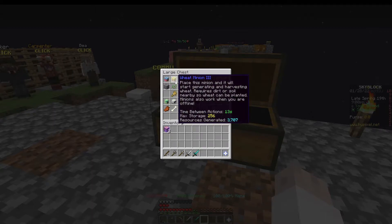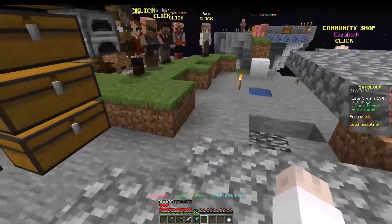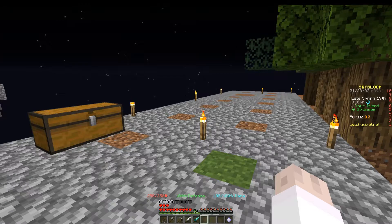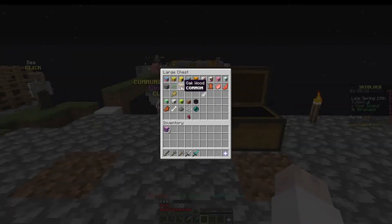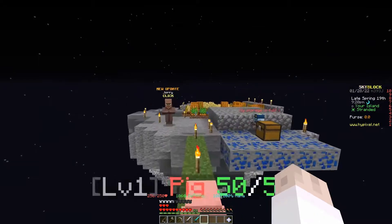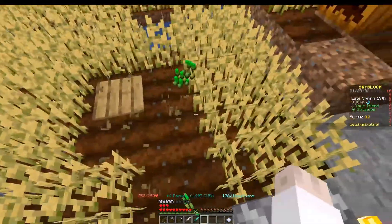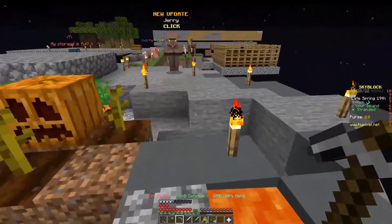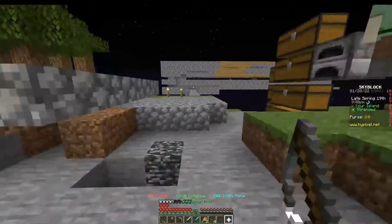The next minion is a little easy to get, though it does technically require a hair of thinking, because you do need to break the grass on your island to get seeds. I showed you guys how to do that in my last video. You just plant your seeds in some kind of a farm — any dirt near water is fine. As you can see here, I've gone ahead and made a little wheat farm, and you just farm the wheat. You're going to need about 80 wheat to make a wheat minion.